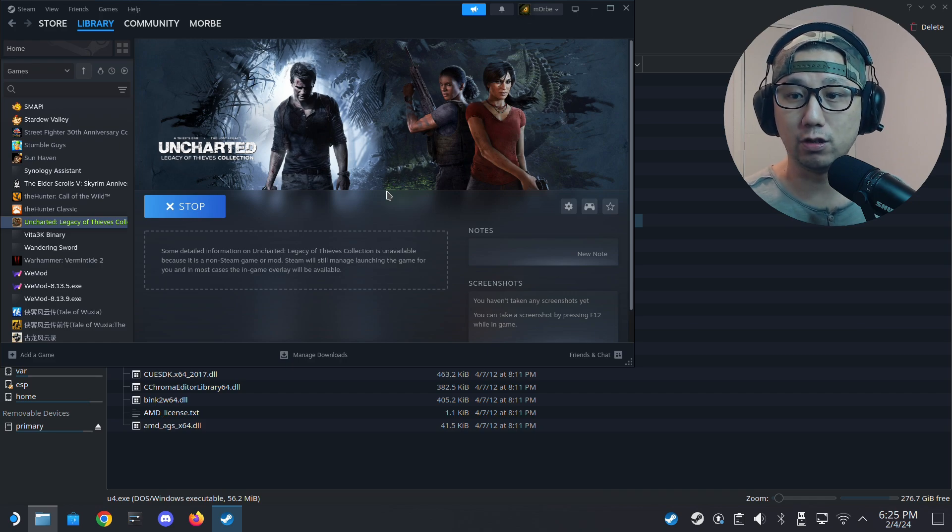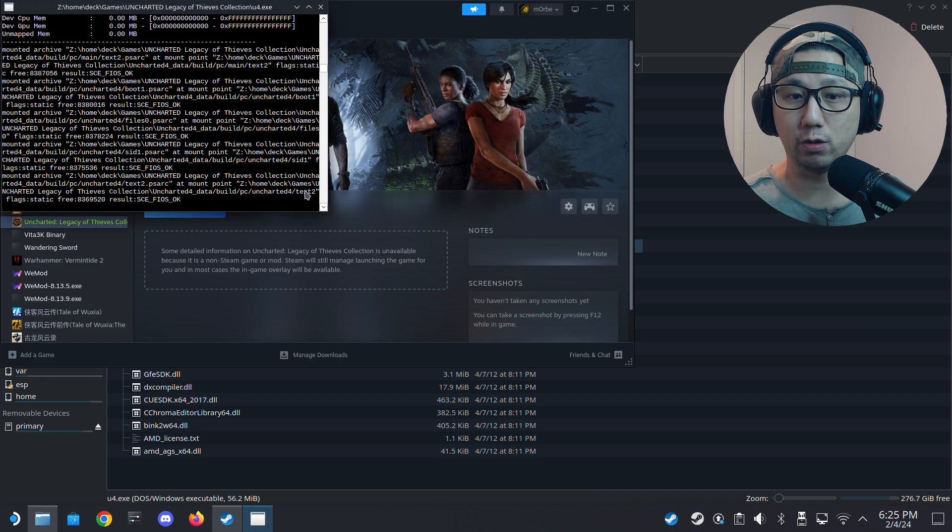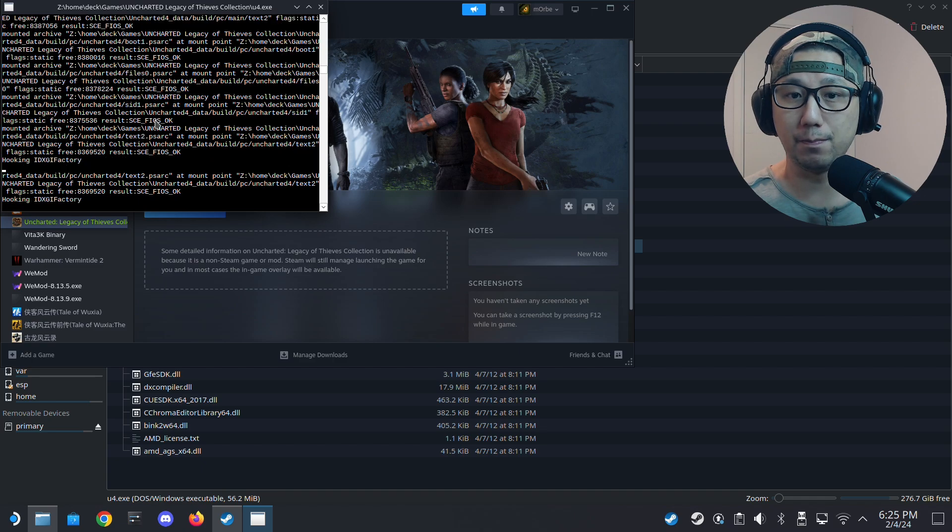That's it — just load the game and select FSR in-game as your upscaler and it just works. You can see the mod menu just popped up, it's hooking up with the game.